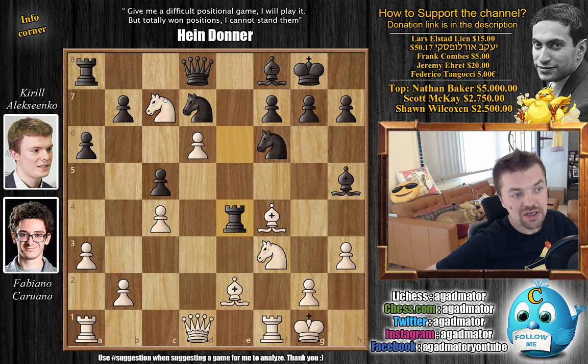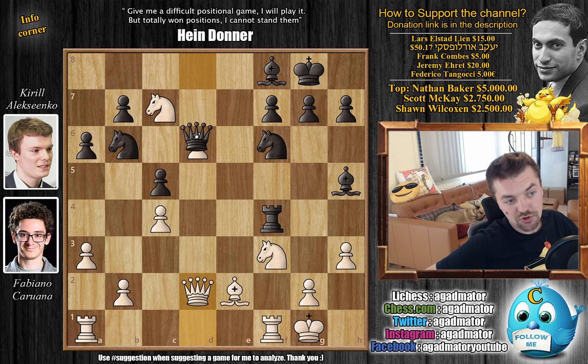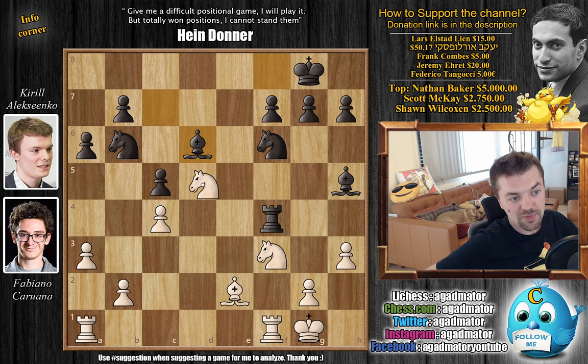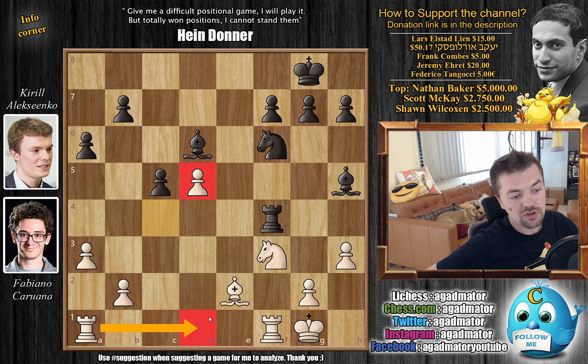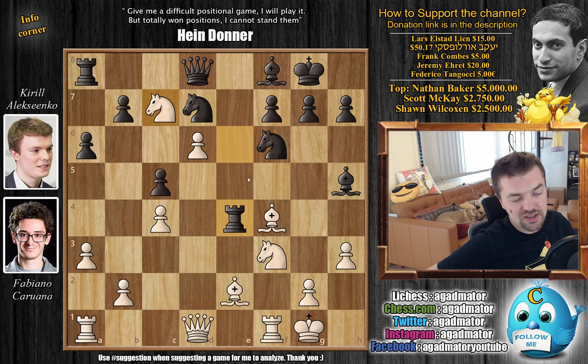Fabi didn't spend much time here. It's possible to capture the rook, but if you capture, you go into rook captures on f4, knight back to c7, knight to b6 opening a discovery hoping to win the pawn. After queen to d2 going after the rook, you trade — queen captures, queen captures, bishop captures — and the knight goes back. Then knight captures, c captures, and bishop to g6. You cannot capture the d5 pawn due to rook a to d1 and problems with the knight and bishop on the d-file. Black is up a pawn but it's not something Fabi is interested in.